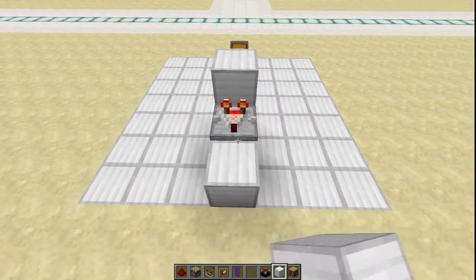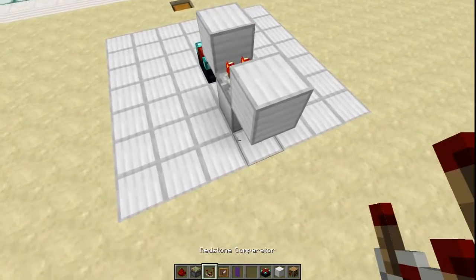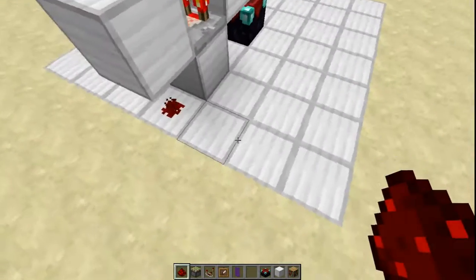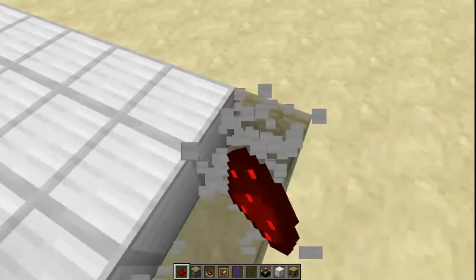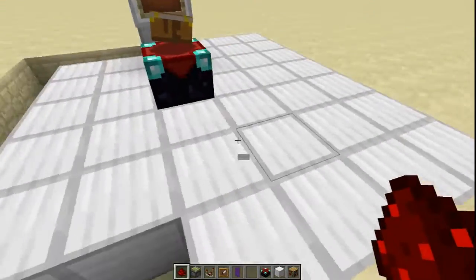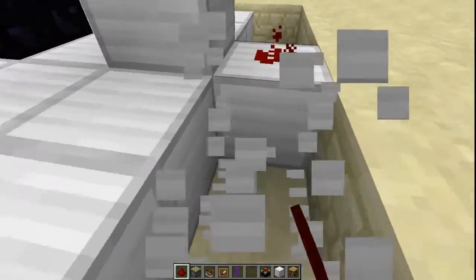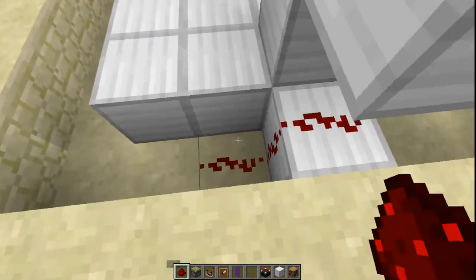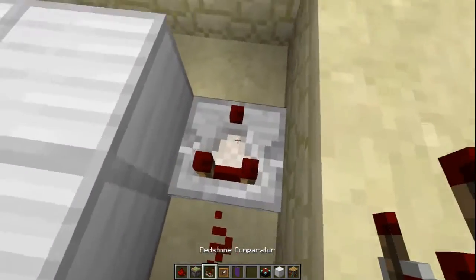Then you want to come back here, put a block up like that, then you want dust right here, and then you're going to want to dig out all these blocks. Just dig it out like this, and stop right there in the middle — don't break that block. Then come all the way back around. Then you're going to want to put a dust there, dust there, turn around, comparator, dust.